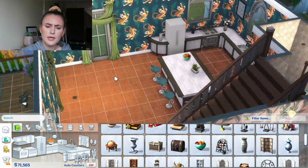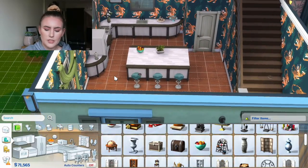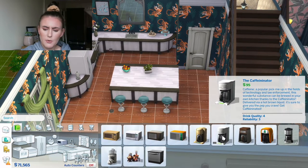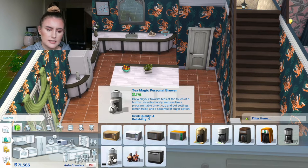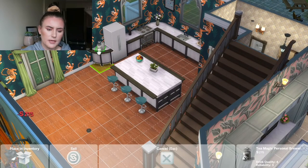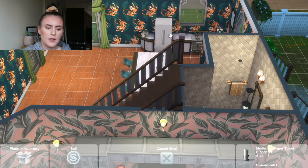I think I've got everything - potentially a microwave actually, maybe I should put one in. Do you know what, I won't - this can be a non-microwave one. I'm going to put in this thing that makes teas, I think that might be quite good to have. Pop that next to this little guy - actually I'll move him here. So the tea thing is here. I'm now going to do the dining room area and the toilet, and I'm going to do that as a speed build just so this video isn't too long.